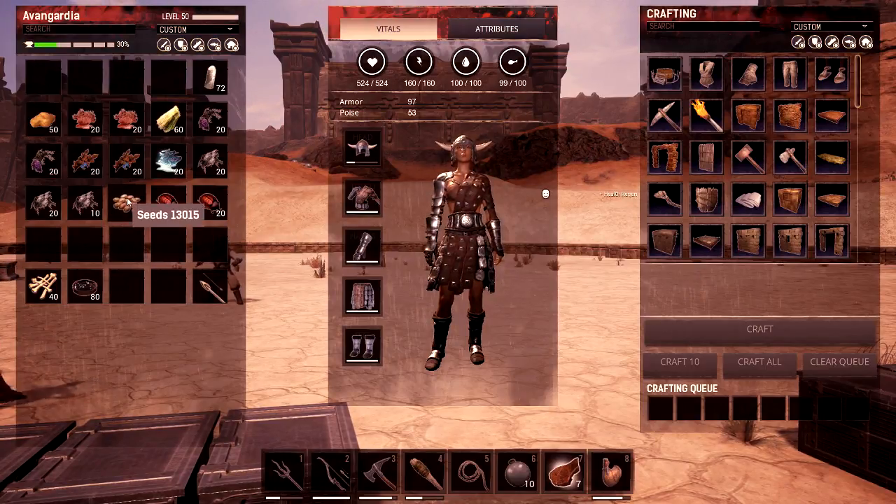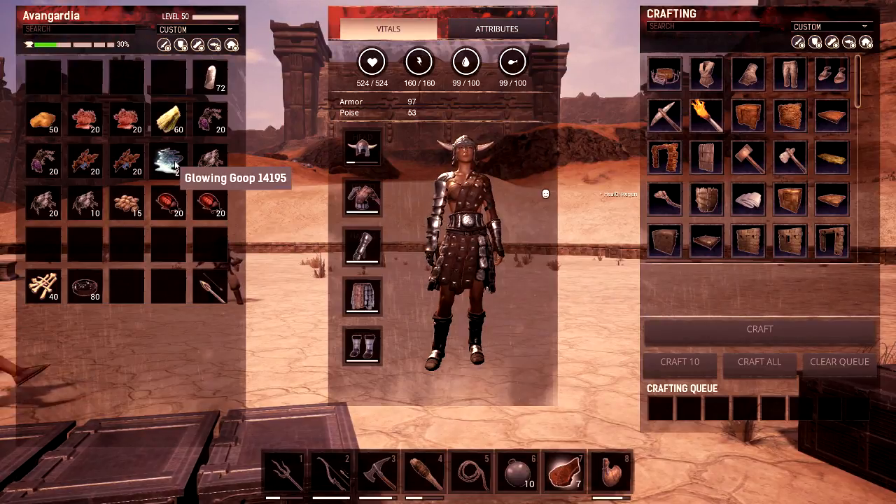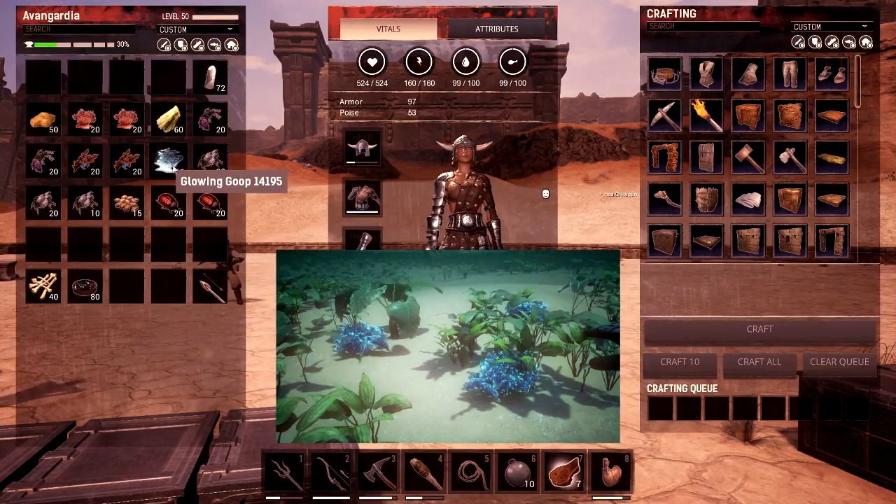Next color is brown. For brown you just need seeds which you get pretty much anywhere. Cyan is glowing goop — seriously, glowing goop is a bush that can be found underwater.